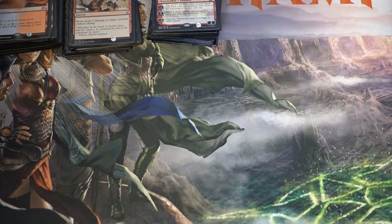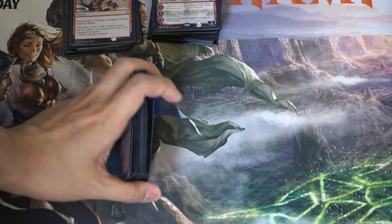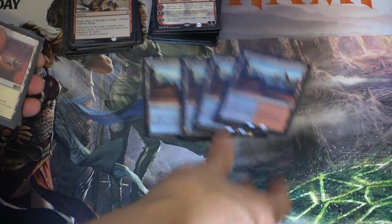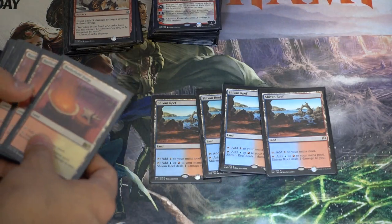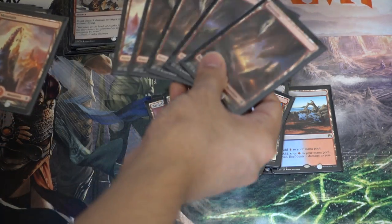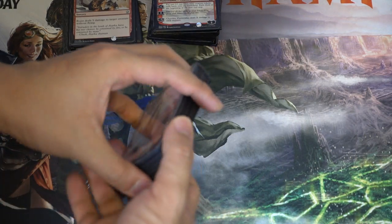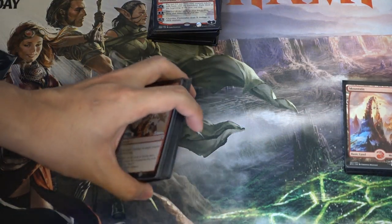Hey guys, so today you will help me make a deck, and this is a deck I will be taking at FNM, so all comments are appreciated. The deck is pretty much what I want to play — it's not complete yet. Sivian Reef's battlefield forges, so you have 10, 15, and 21 lands, eight of them being your C. I call them Ardrazi lands, but they're pain lands.